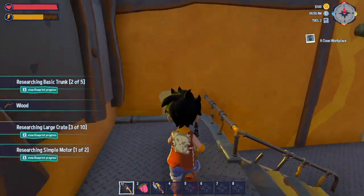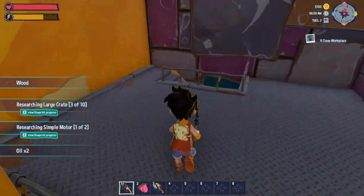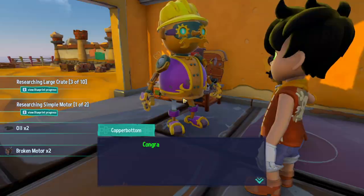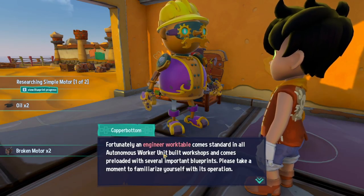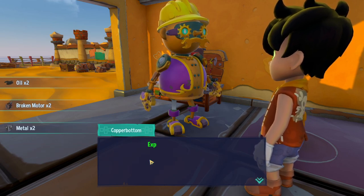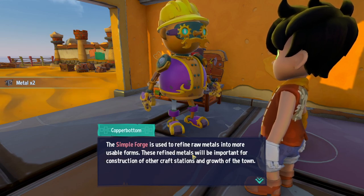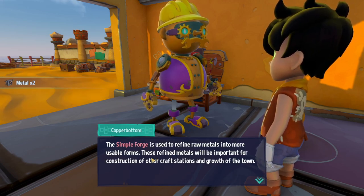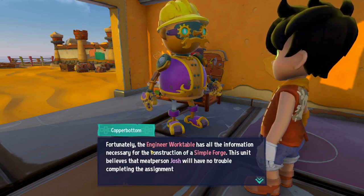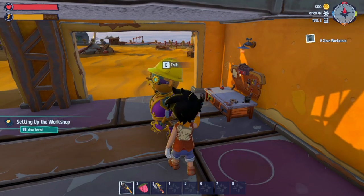Is that the clean workshop? It looks clean to me. There you go — cleaned it. Congratulations. But unfortunately, an engineer work cripple work table has all the information necessary for the simple forge. Okay, let's go build it.